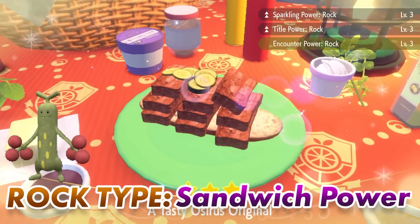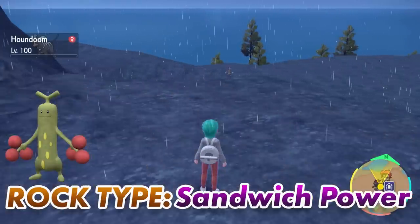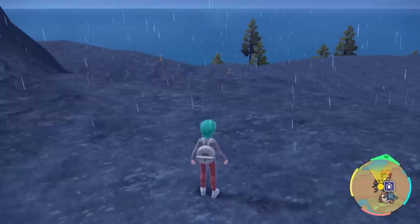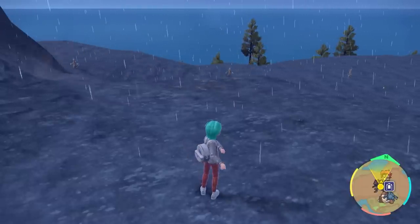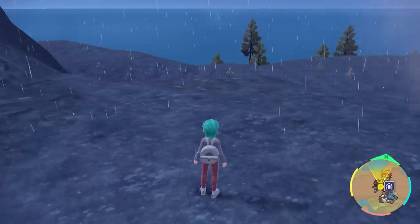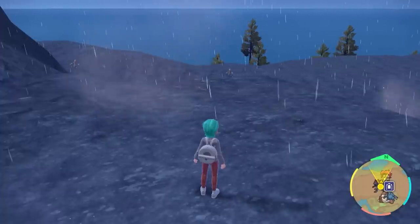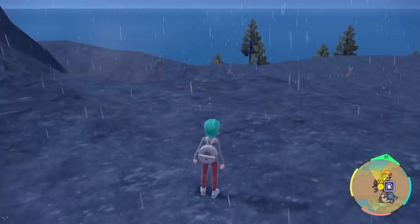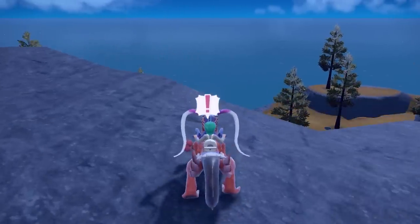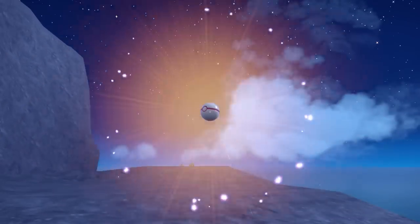For Sudowoodo you want to set up your sparkling and encounter power for rock type Pokemon. If you can set your picnic up and get these powers set up in the rain, this is going to be the easiest shiny hunt, because the Sudowoodo in the rain will despawn themselves — as long as it's raining they will run out of the field and more will spawn in, giving you better chances of the shiny coming in quickly. Rain is pretty random so it's just dependent on whether you can get it in this area.